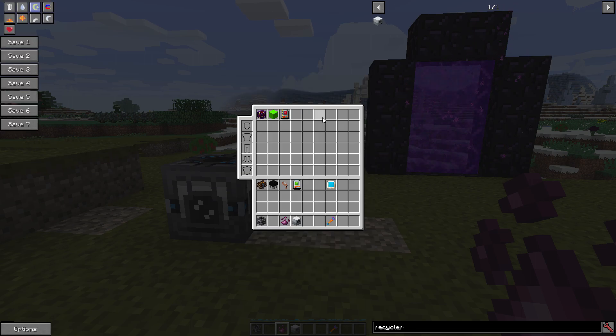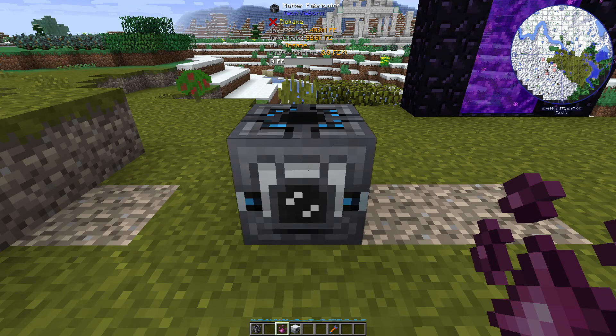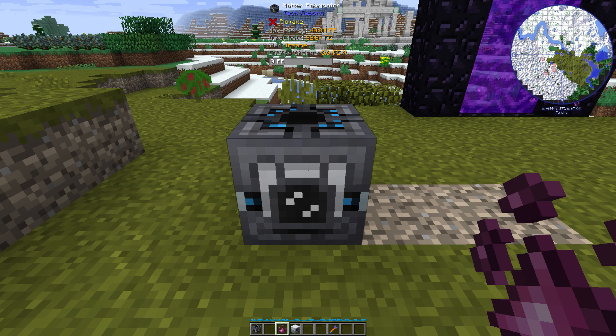So if you want to get UU-Matter, you need to have a Matter Fabricator from Tech Reborn. There was a block called a Mass Fab in IC2, but the Matter Fabricator is what was in GregTech, so that's what's used here.